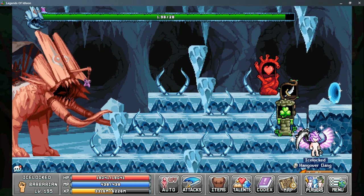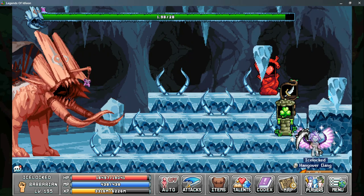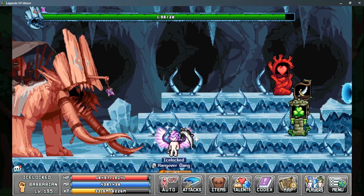Once you're in the boss room, you want to start summoning your shrines, as this can help reduce the amount of damage you're taking as well as increase the damage you deal. Now let's go over his abilities.